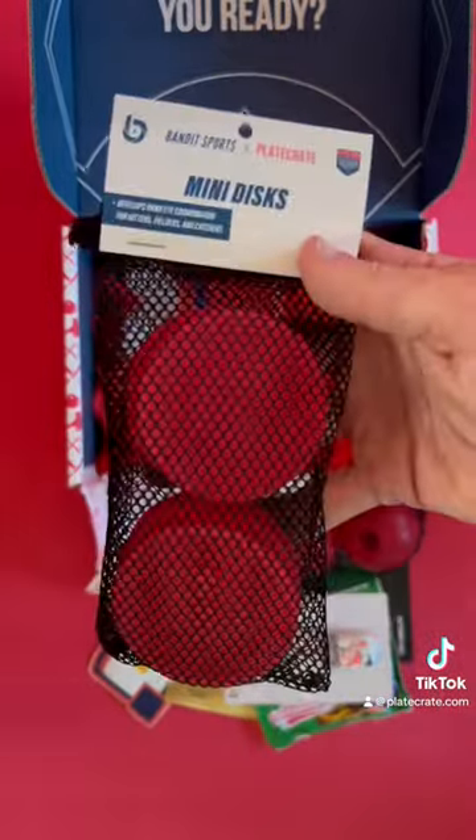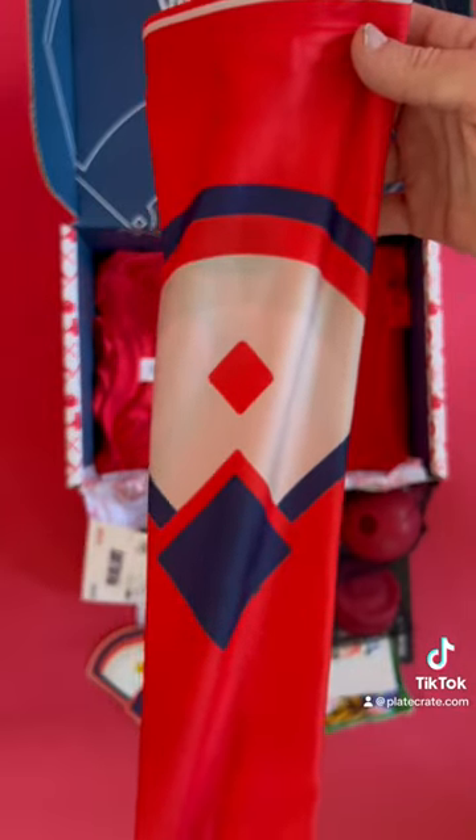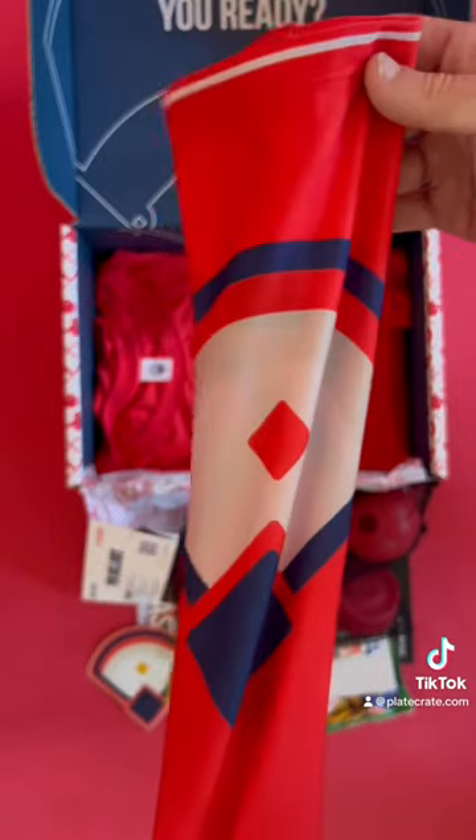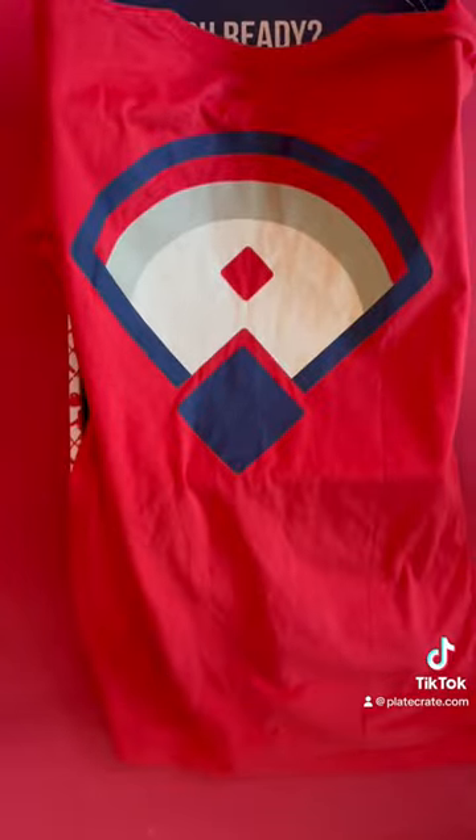Next we have mini discs based on the game Vitia. We have a sleek looking sleeve. And then last but not least we have the Dynasty shirt with the same pattern on back.